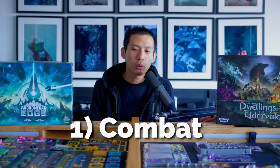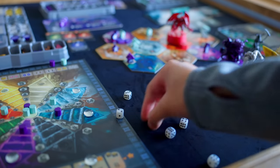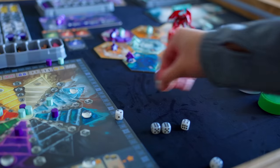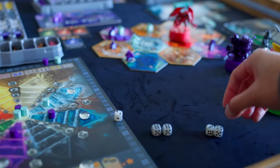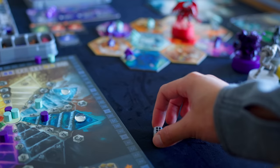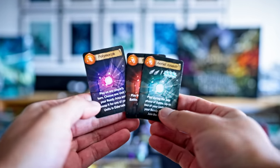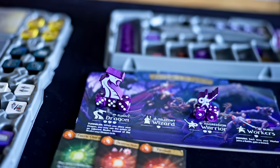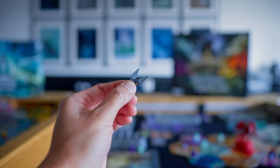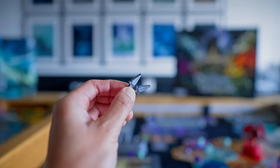Let's start off with number one: combat. The combat for both games starts off like this — you roll a couple of dice and the highest number on that roll wins. Obviously a lot of other things come into play. In Dwellings, you can have magic cards, different types of units, warriors giving you two dice, dragons three dice, and you can turn in swords for dice. There are a few things you can manipulate to roll more dice.